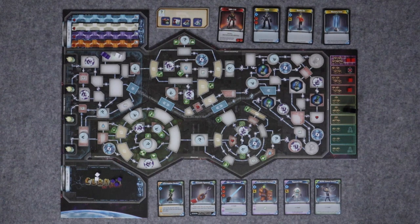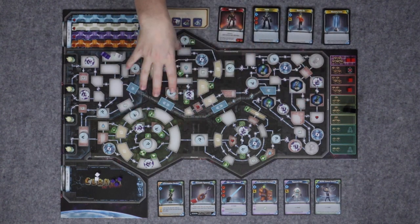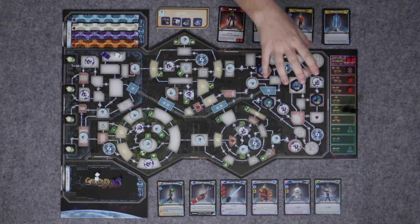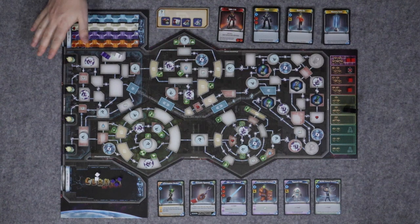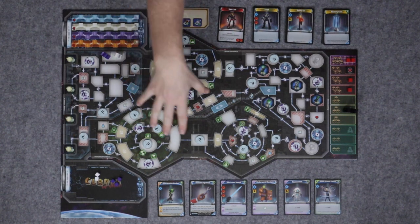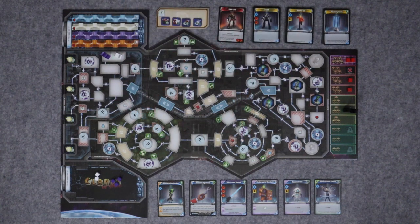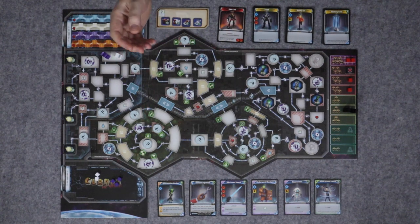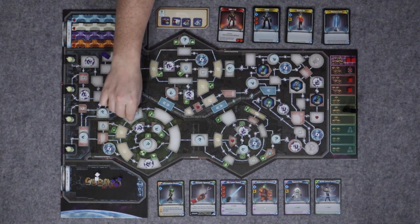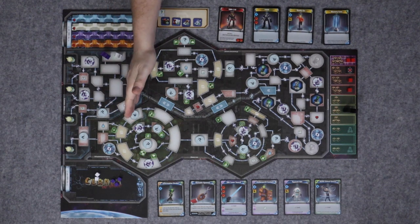What we're trying to do is get into the command module by hacking some computers out here, steal an artifact, then escape in one of these escape pods. If we escape in an escape pod, we get one of these tokens, which is worth an extra 20 points at the end of the game. Around the board we have some major secrets and minor secrets. The major secrets give us bigger benefits, and there are actually two tokens on each of the minor secret spaces which we get just by going onto that space.